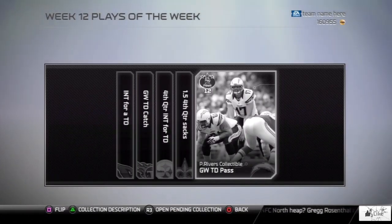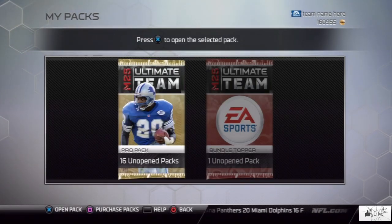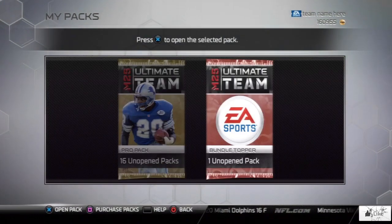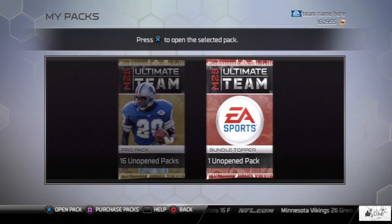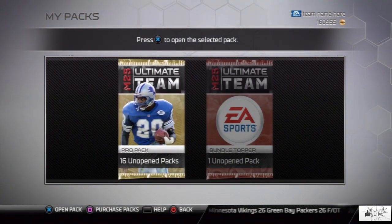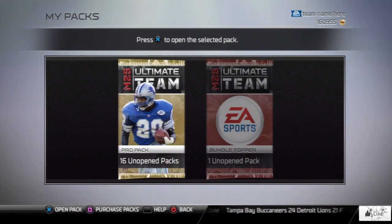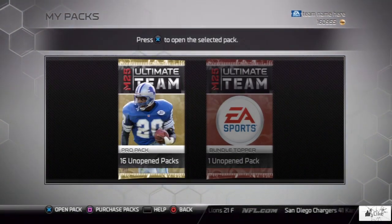We're going to open some packs and test our luck. We have 16 unopened pro packs and a bundle topper that I will open within the video. I'm only going to open five of these right now because we have Thanksgiving coming up at the end of the week, Black Friday, and a limited edition Football Outsiders card of Von Miller coming out Friday.